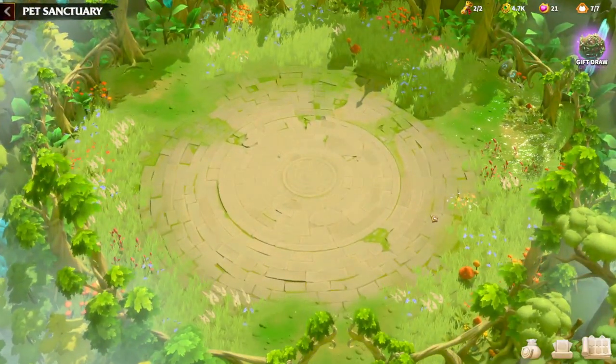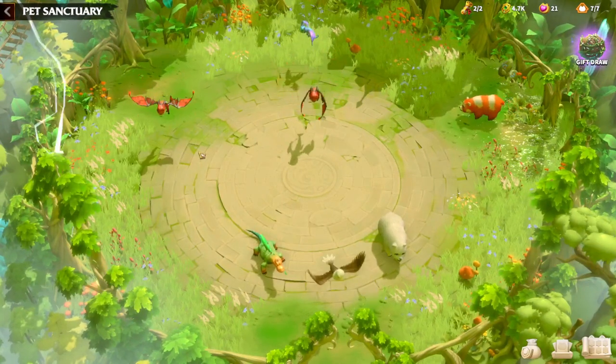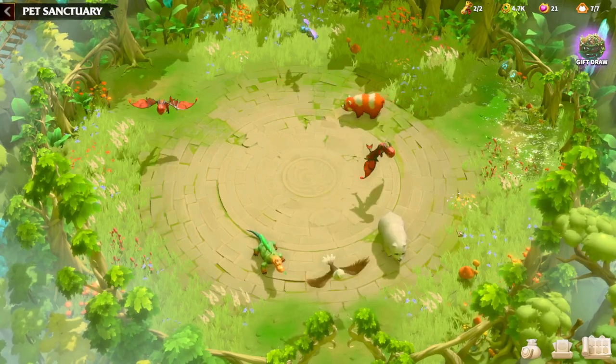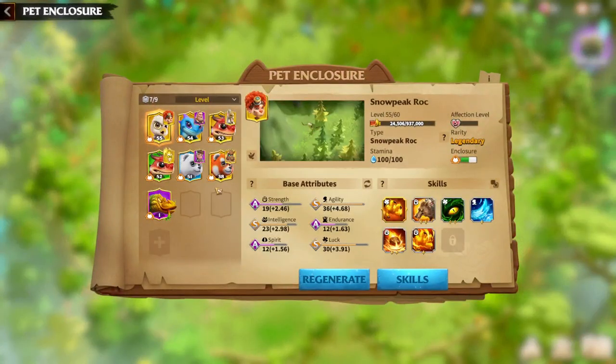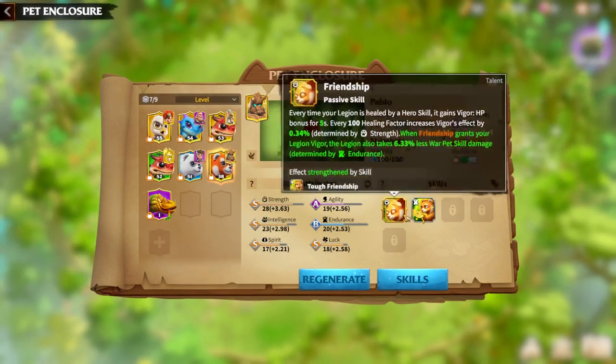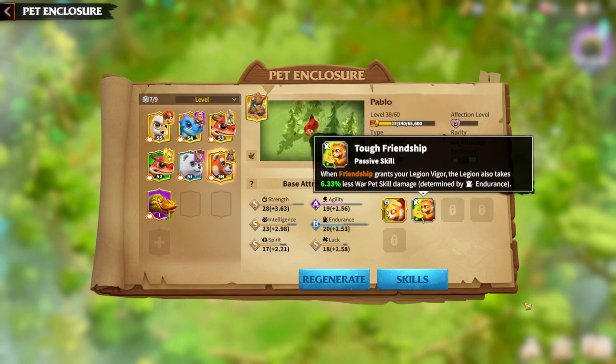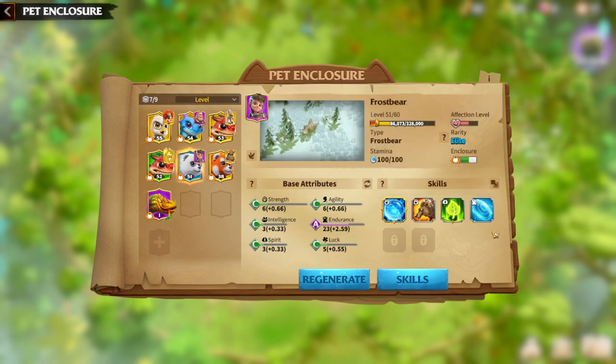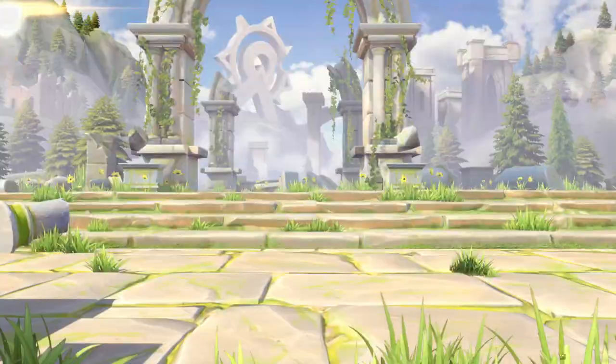Regarding war pets for Skolgul, there are two obvious choices. First is the Stripe Bear, which provides healing and Vigor — and since Skolgul's first skill already has Vigor and HP, the friendship synergy on Skolgul will be amazing. Second is the Frost Bear, which offers armor and shields. Generally, anything that gives additional ways of staying alive in the battlefield is the right approach for Skolgul.